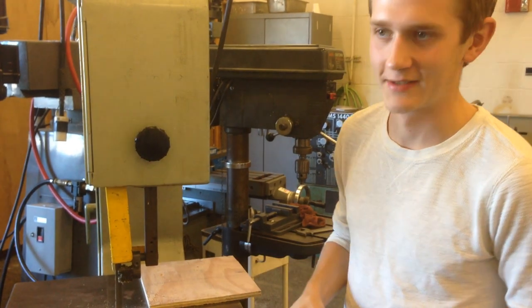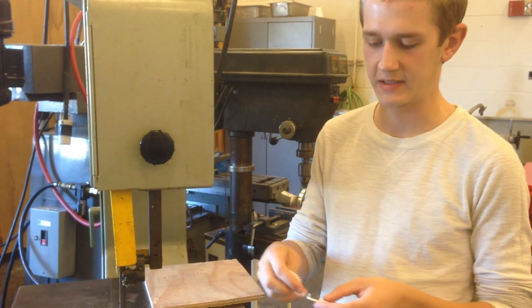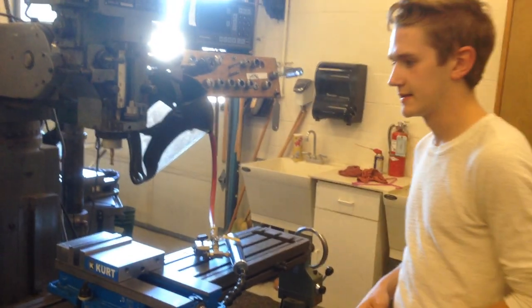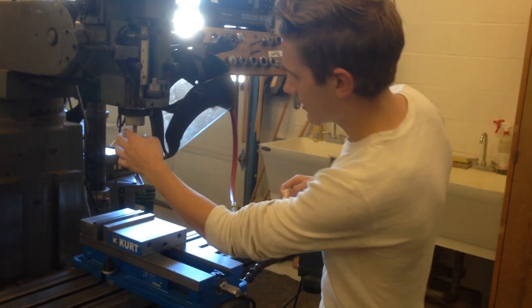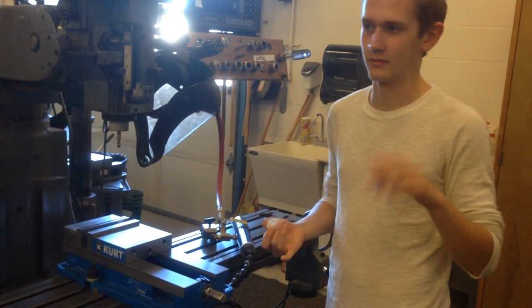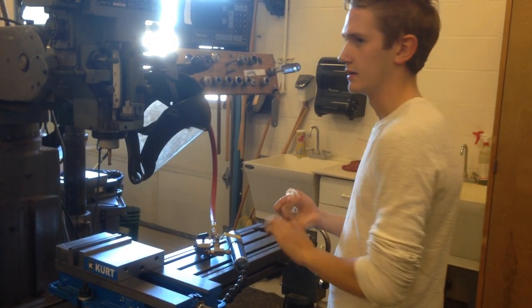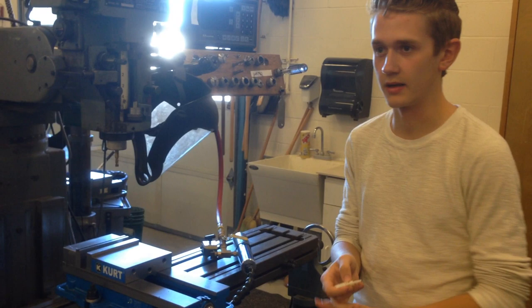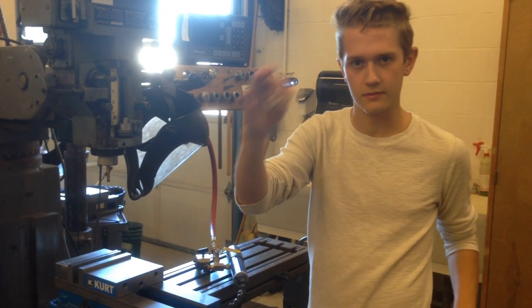Also our first year we printed our ring pickup claw on the 3D printer. This is the band saw — we use it for cutting sheet metal, primarily for large pieces on our robot. And this is our mill; it uses mill bits to cut anything from steel to aluminum to plastic. We've cut Delrin slides on this, and our linear slide system was all milled through this.